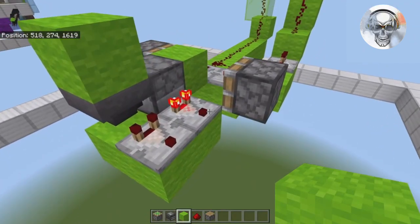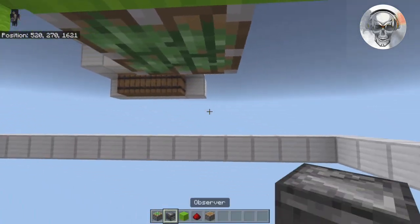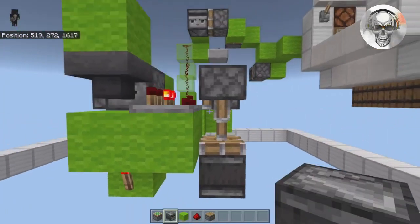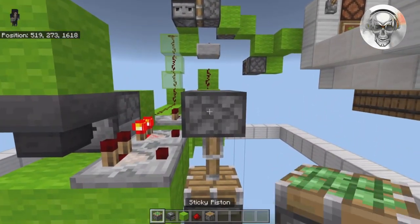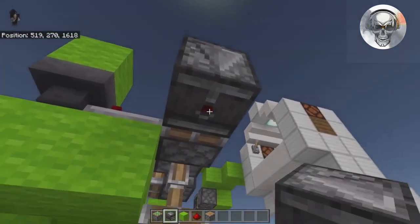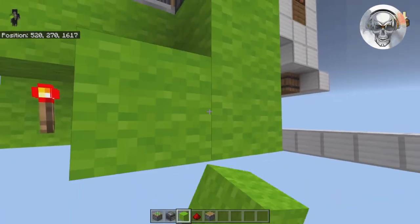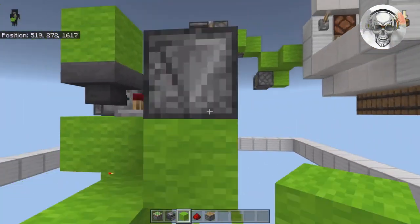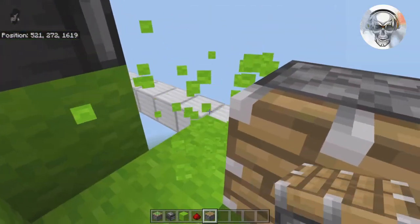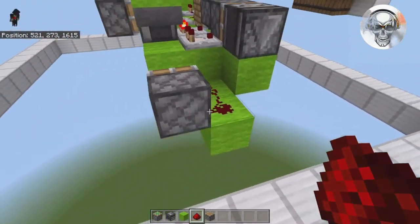In front of this comparator, place a sticky piston facing downwards, then an observer facing sideways. On the front of this piston, place another sticky piston facing sideways and an observer facing downwards — red dot facing down. Place a block on its face and a temporary one below, then two more out to the side. On this one, place a piston on the side, break out the temporary block, and add two bits of redstone to connect to that piston.